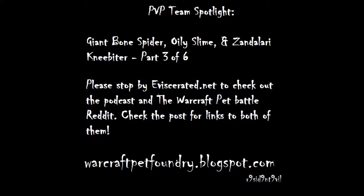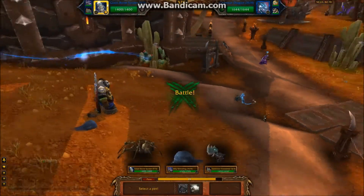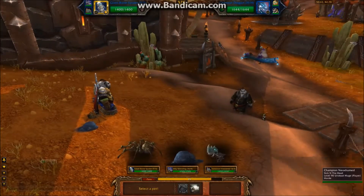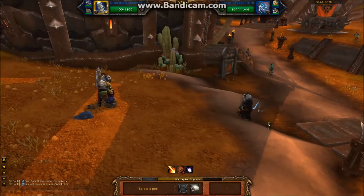This is Rez from the Eviscerated Gaming Podcast and this is the third video in a series of six that I put together to spotlight a PvP team I use, comprised of a giant bone spider, an oily slime, and a zandalari knee biter. For this match I'm going to be put up against someone with a celestial dragon, a clockwork gnome, and a tiny harvester.